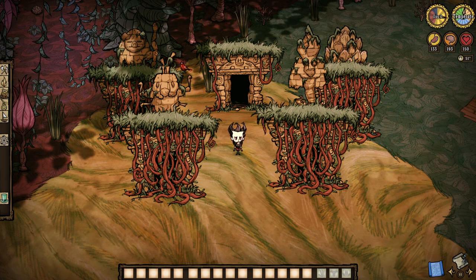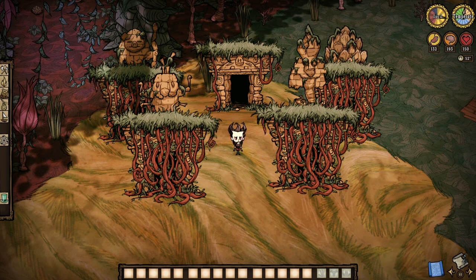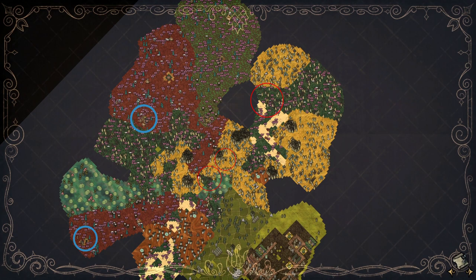Prepare for a long-winded information dump, but don't worry, we're going to be starting with the important bits — like where ancient pig ruins can even be found. Surprisingly, the majority will be located on the initial spawning island, where at least three common ruins will be found in the wild plains or rainforest biomes, alongside two special ruins being found somewhere in the deep rainforests, perhaps even in the same one at times.